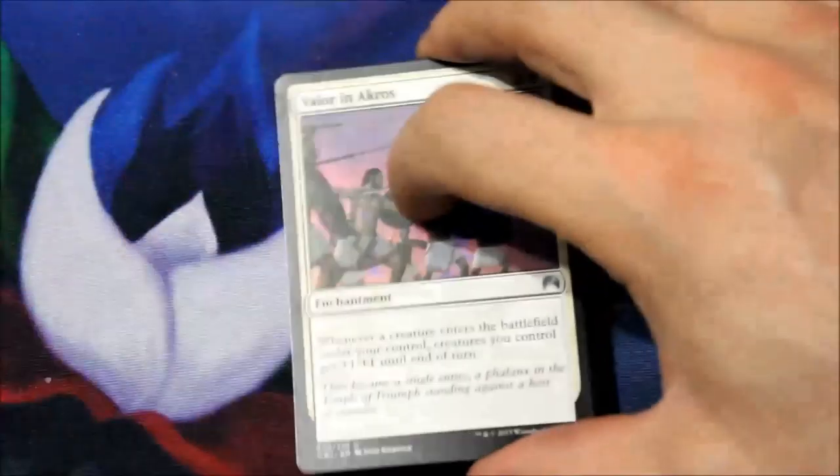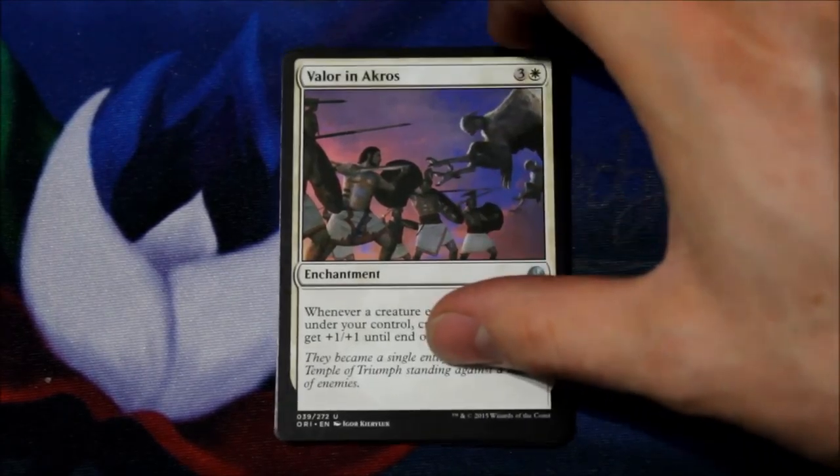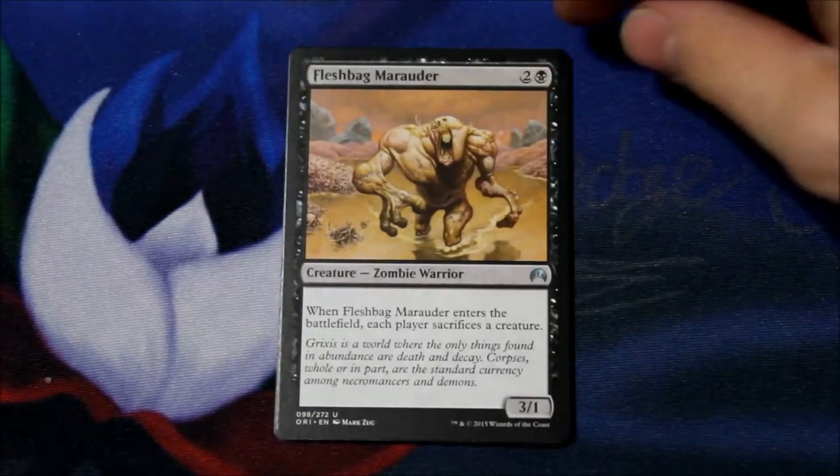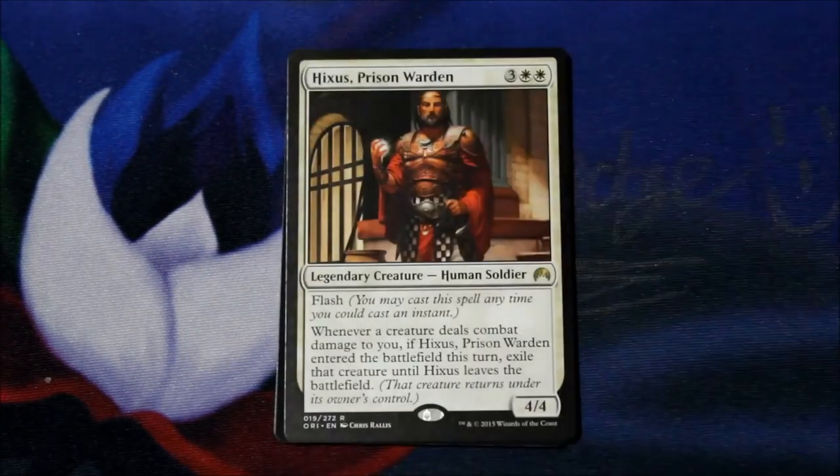Wait, I miscounted — there's a Foil in here. Foil Jace! Here we go. Valor in Akros. Fleshbag Marauder. Shaman of the Pack. And... Hixus, Prison Warden. Not a bad one.